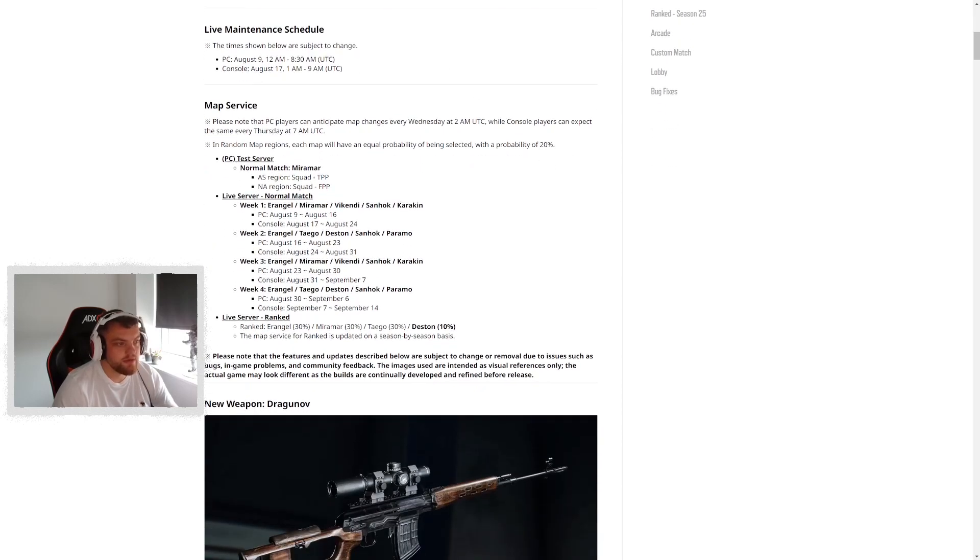The map rotation is exactly the same. You've got Erangel, Miramar, Sanhok and Karakin together, and Erangel, Taego, Deston, Sanhok and Paramo together, and it alternates each week as it has been.